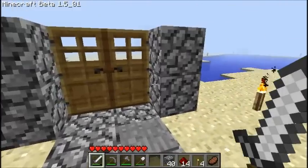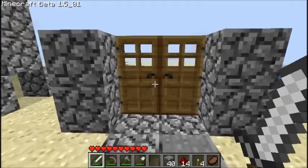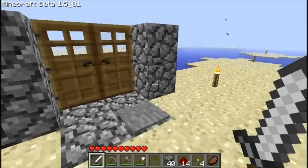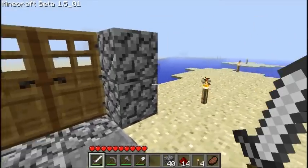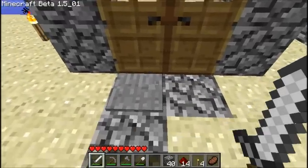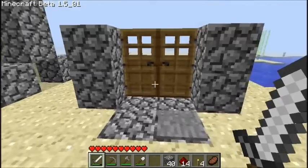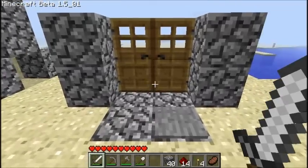Say you had a base, or a house, or whatever you call it, and you had two doors like this at the front of it. To open them both at the same time would be quite difficult, but by doing what I've done here, it allows you to walk through and open both doors at the same time with a pressure plate. All you have to do is walk towards your base and it'll open like that. I'm going to show you how to make that now.